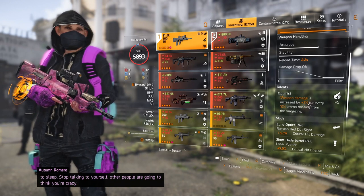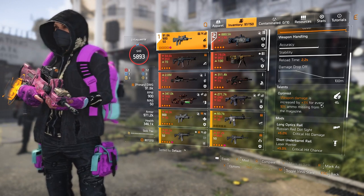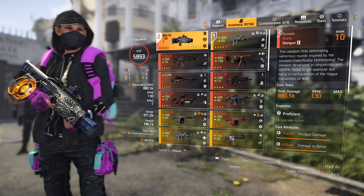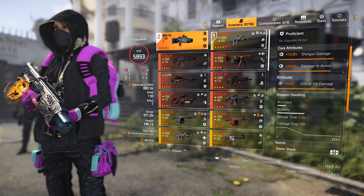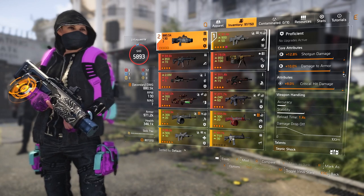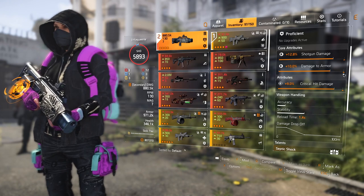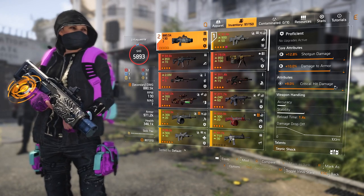I have Optimist — weapon damage is increased by 3% for every 10% ammo missing from the magazine. I also use the Scorpio: I have 12.8%, 10% shotgun damage, 10% damage to armor, and 9% crit hit damage on it.